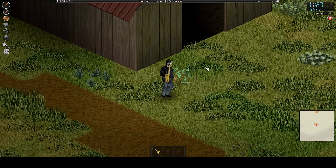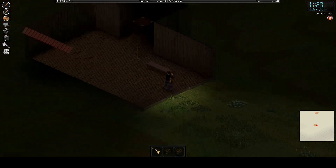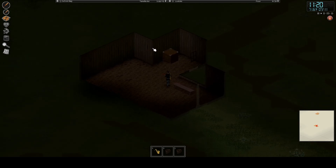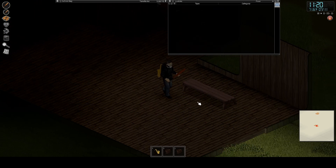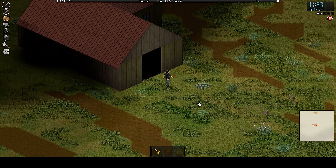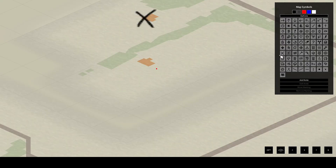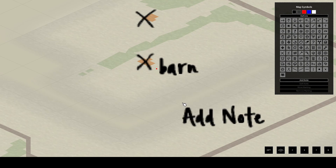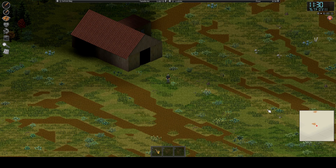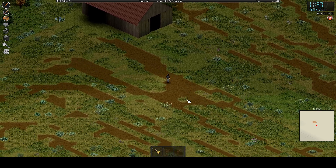Nothing — okay. There's nothing in this barn. Nothing. That's suspicious. Since we cleared that, at least we have a barn. Let's put 'barn' on the map — I guess if we ever do need a barn one day. Now let's explore this area.